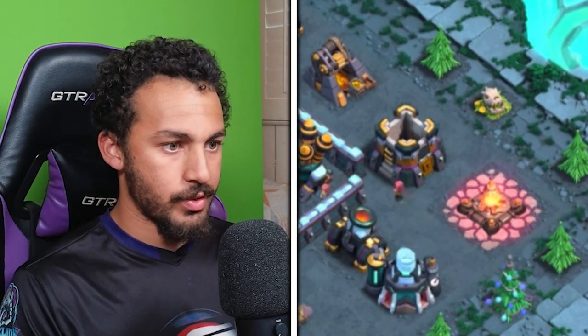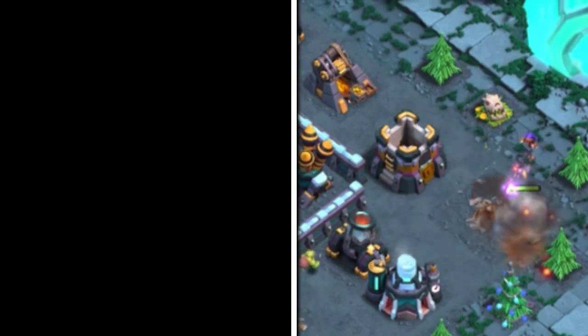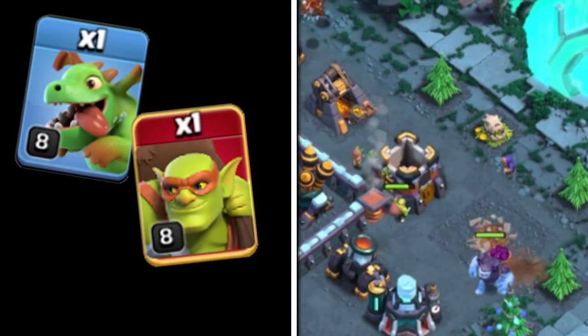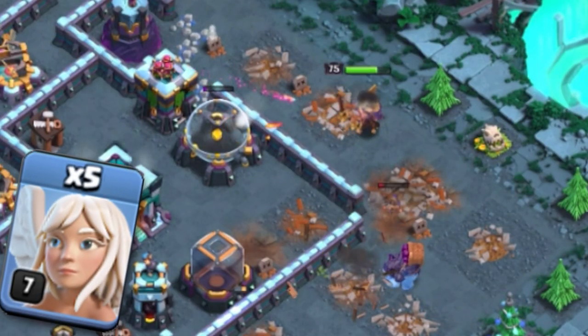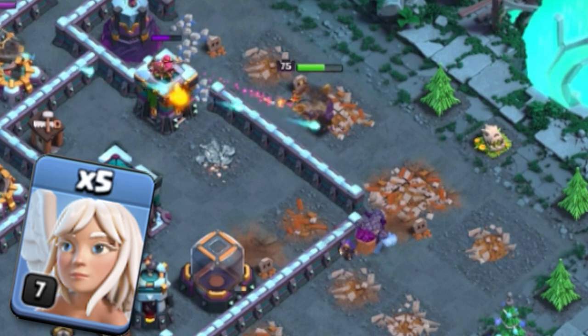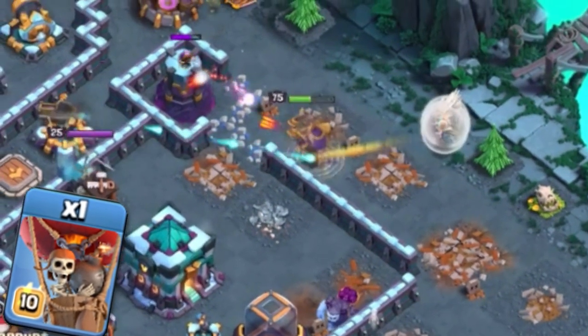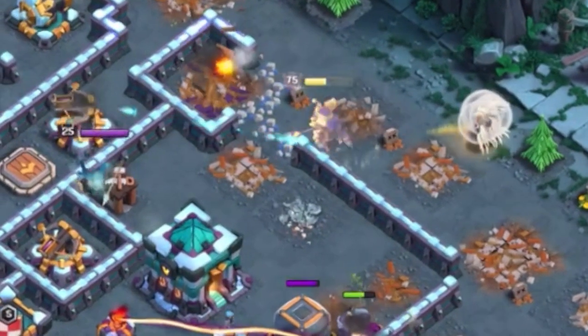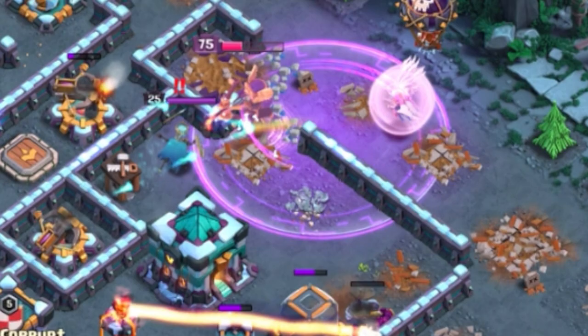With the Queen Charge, you need to set up a proper plan, unlike the Grand Warden Walk. Before you actually place in your Queen, actively funnel where you want her to go using Sneaky Goblins, Baby Dragons, or even a Yeti to control her. Then place 5 healers right behind, and use a couple of Balloons to look for any Seeking Air Mines. Make sure you also use a Super Wall Breaker or two to get your Queen into the base.